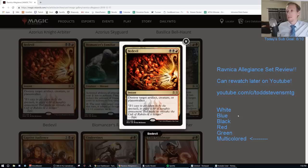Bedevil — black-black-red instant, destroy target artifact, creature, or planeswalker. A lot of people are saying A in chat, and I completely agree — this is an A. This is just a very good removal spell. Destroying artifacts, creatures, and planeswalkers. Not enchantments — if it said enchantment, creature, or planeswalker it'd be even better given all the good enchantments. But this is a format staple. This is a Lava Coil level card. This is an A.